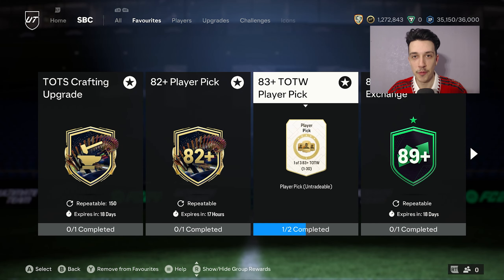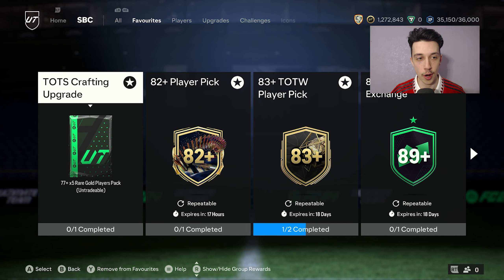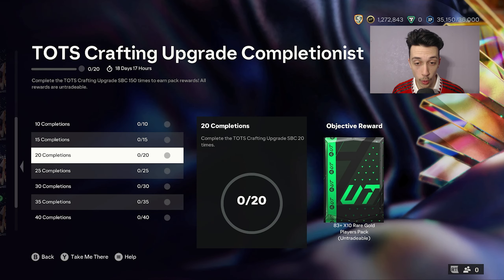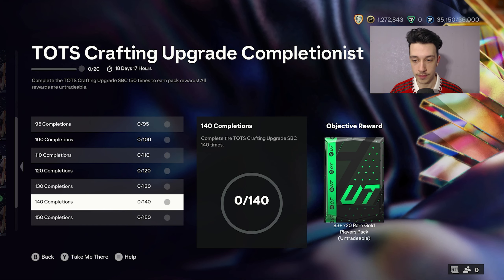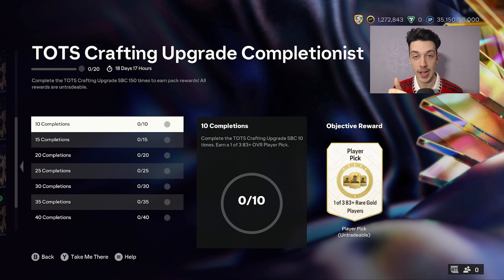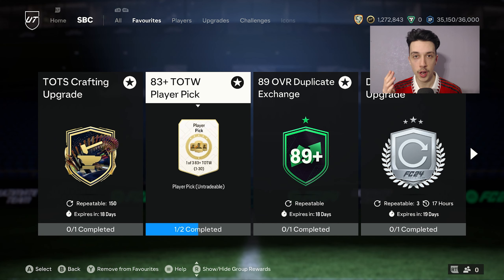Today we're going to be doing the unlimited Team of the Season exchange grind, but instead of doing it with the player picks like we've usually been doing, we're going to do it with a Team of the Season craft-and-upgrade to complete the objective. You get rewards for completing the different increments up to 150, so you get a load of different packs for doing so. I definitely do think it's worth doing - that's what we're going to do. We've started with zero and by the end of this video we're going to have 150.